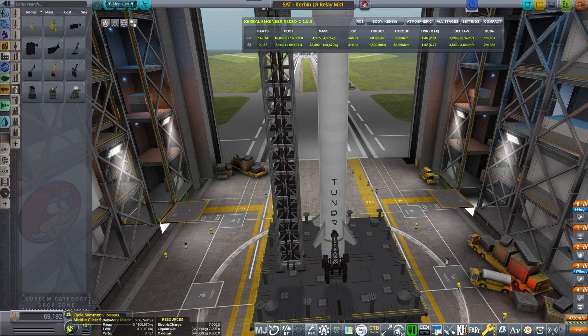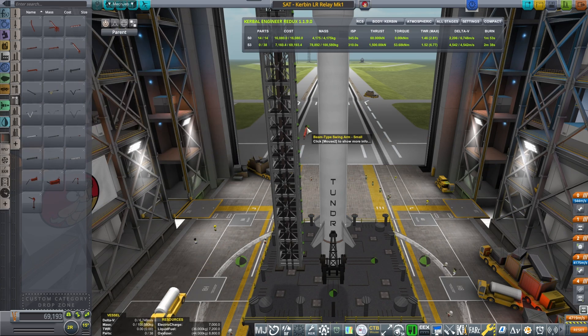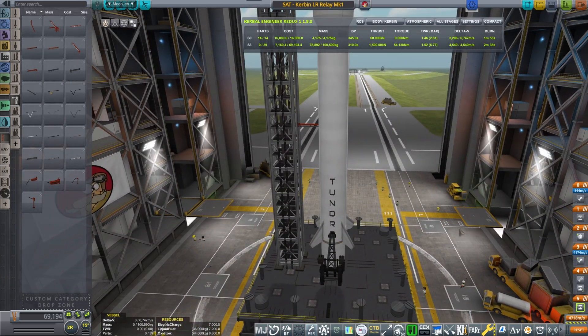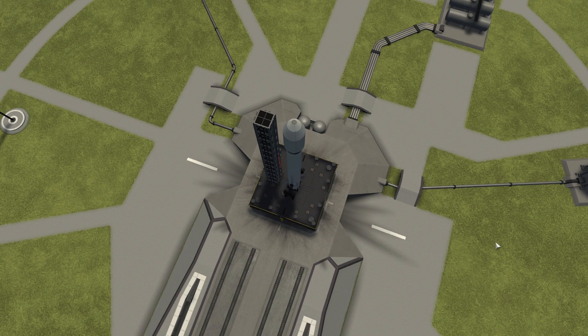I think two launch clamps is going to do it just fine. Looks good enough, so we need a swing arm as well, and maybe an umbilical. Swinging the arm — there we go.